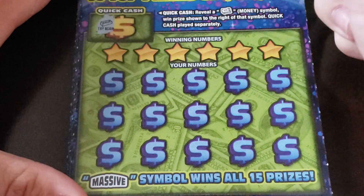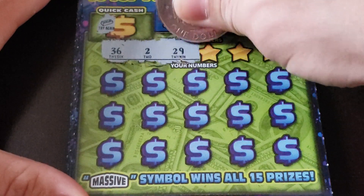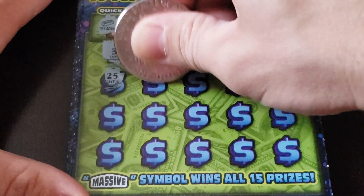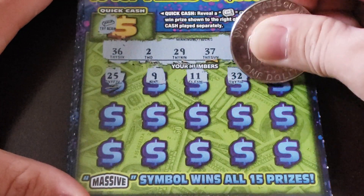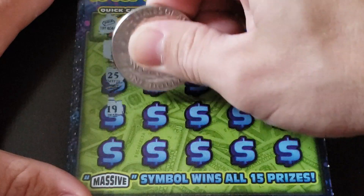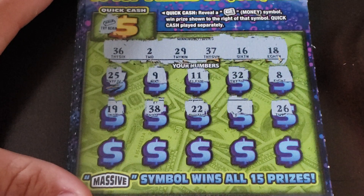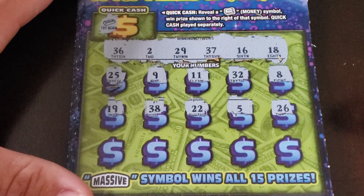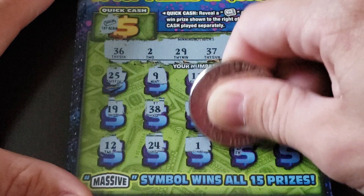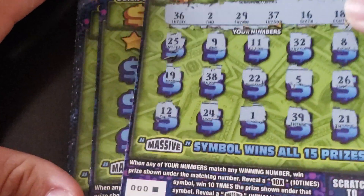First ticket: try again. Numbers were 36, 29, 37, 16, and 18 — then 25, 9, 11, 32, and 8 — then 19, 38, 22, 5, and 26 — then 12, 24, 1, 39, and 21. We got a loser there.